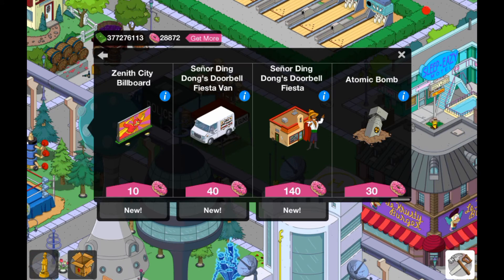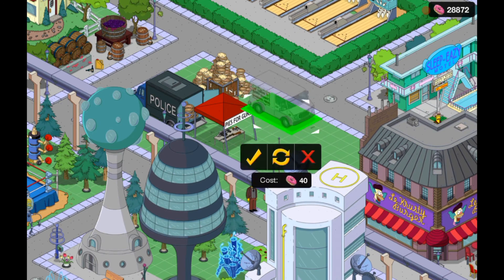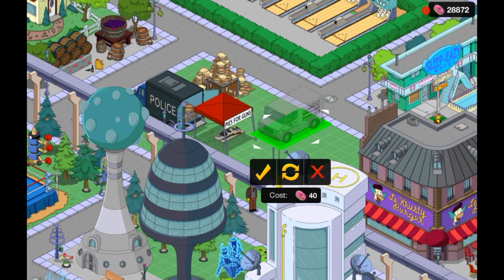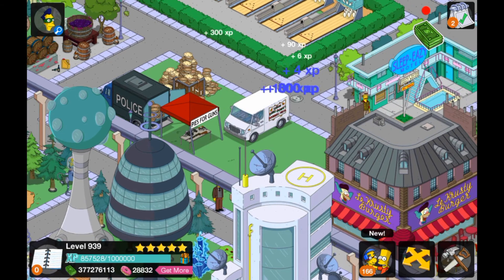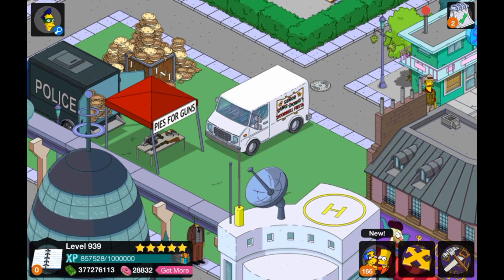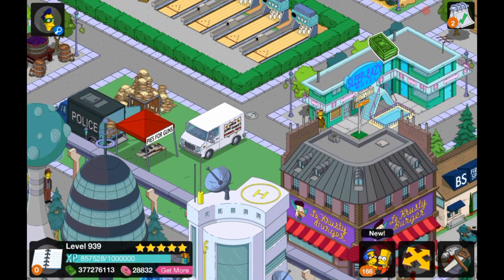Next is Senior Ding Dong's Doorbell Fiesta Van, which is 40 donuts. I'm guessing we're going to possibly get more than one of these. Let's place this thing down. It says Senior Ding Dong's Doorbell Fiesta — you click on it, it makes a car engine noise and breaks down. Headlights come on and it basically breaks down. Pretty cool I guess, though there's nothing too interesting.